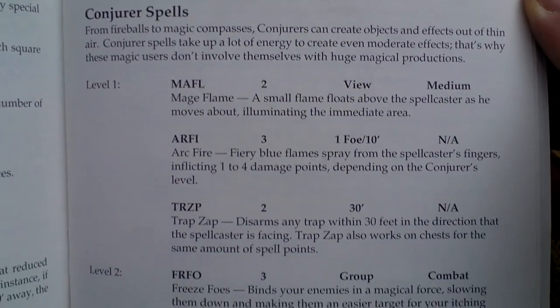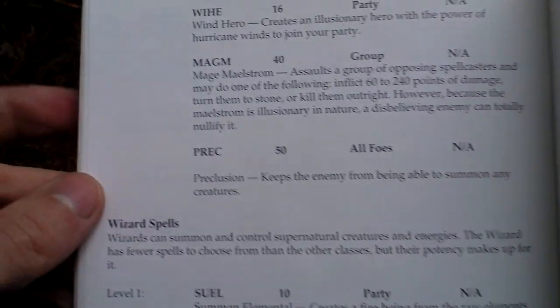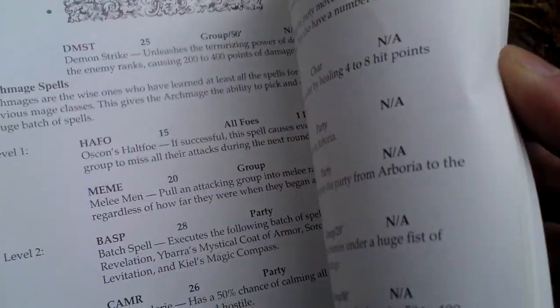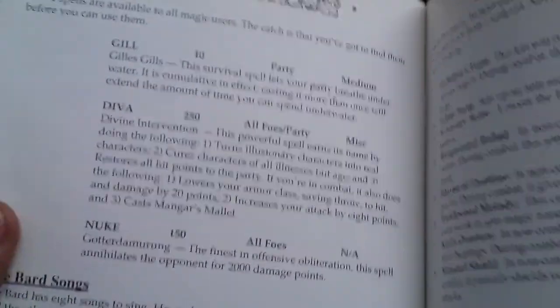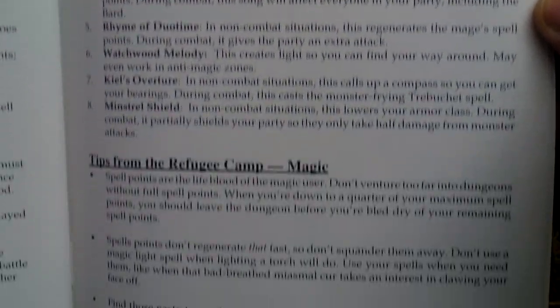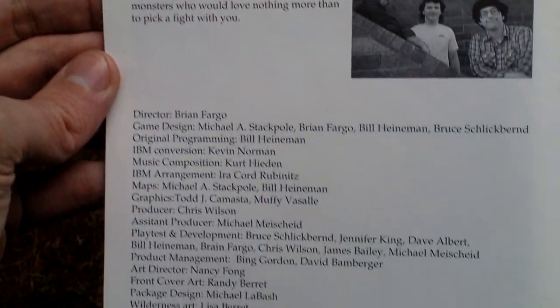Then we get to conjurer spells and their effects — several levels of magician spells, sorcerer spells up to level 7, wizard spells, and geomancer spells — a great variety of classes. There are also bard songs, a map of the wilderness of the game world, credits, and info about the people who made this game. And that is all that was in the box.